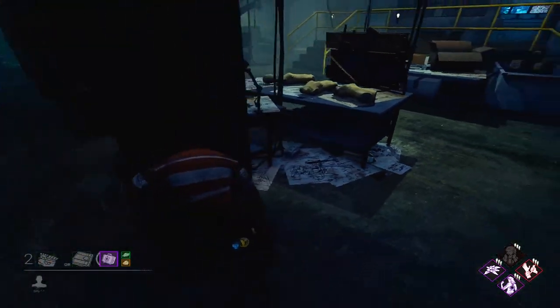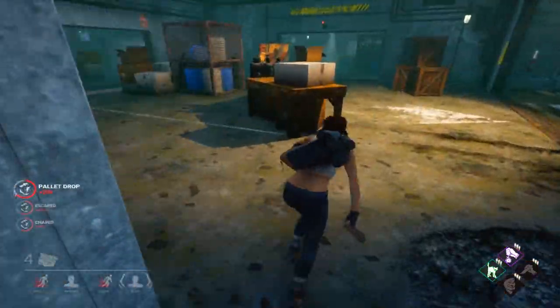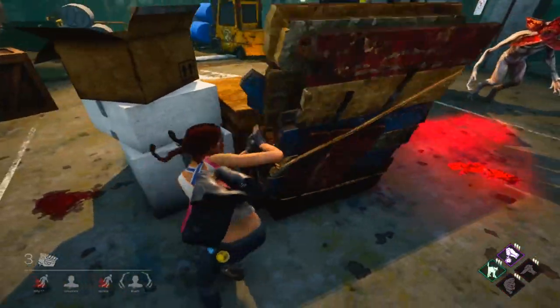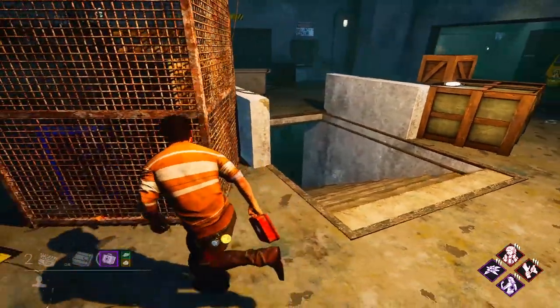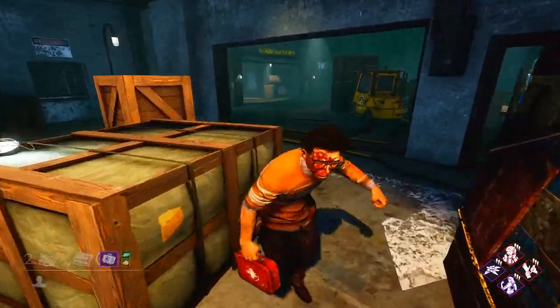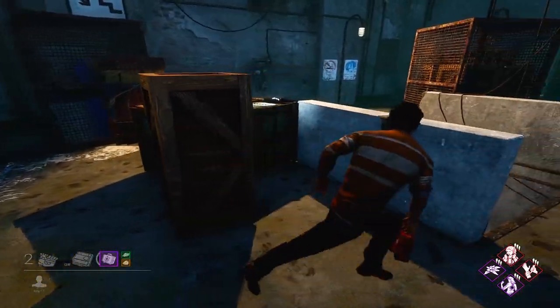Before we talk about tricks, tips, and how to loop The Game, we need to talk about the size and shape of this map. Something that confuses survivors is that even if they know where something is, they don't remember how to get back to it, or they don't recognize specific tile types and what's above or below them. The meatpacking plant — or The Game — consists of a four-by-four tile area on two different floors: 16 tiles on top and 16 on the bottom. Most tiles are attached vertically, so whatever's on top usually has a known tile below it.